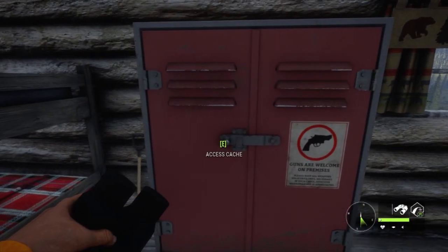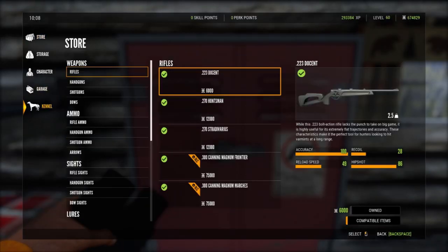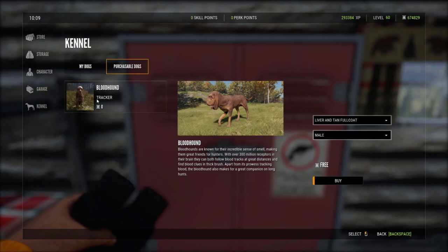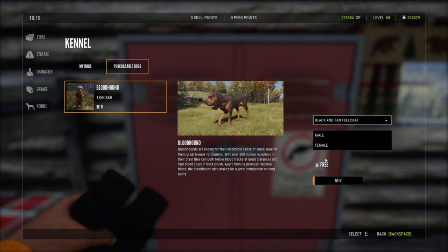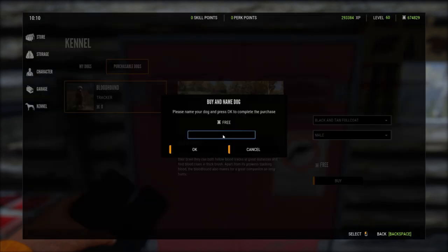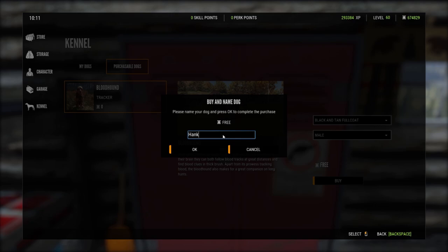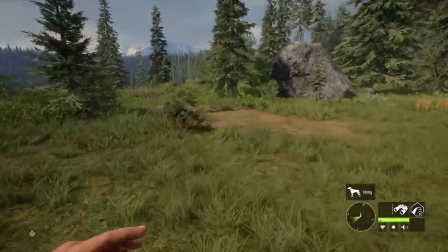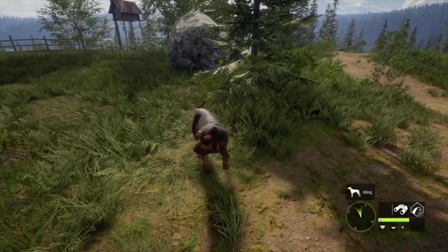We're gonna go to our cache outpost and buy ourselves our first dog. We have a bloodhound available — he costs zero dollars for the first one. I love black and tans; I have a black and tan dog in real life. Going for a male. I'm gonna name him Hank because in real life I used to have a tracking dog, a blue tick beagle mix. The amount of deer we tracked with that guy was insane — he unfortunately died a couple years ago. There he is, there's Hank!